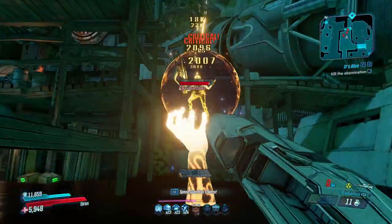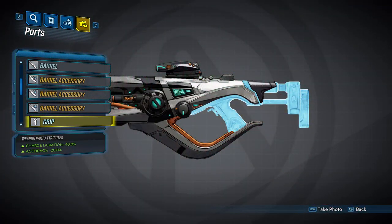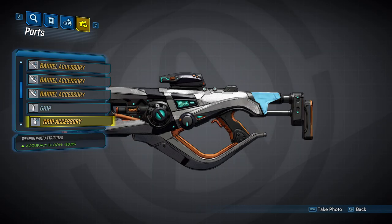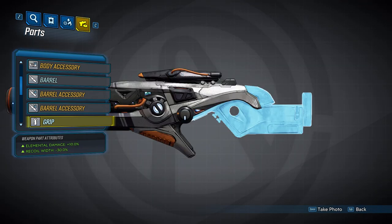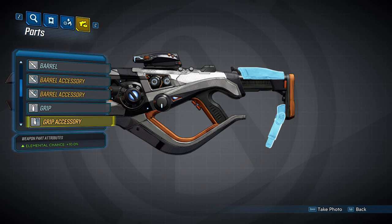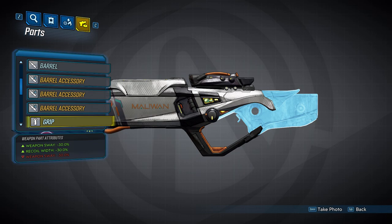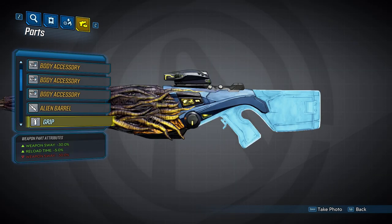Now we're going to take a look at all of the grips — there are seven of these, and some will have unique accessories. The first grip lowers charge duration by 10% and provides a 20% accuracy bonus; it can spawn with an accessory that decreases accuracy bloom by 20%. The second increases elemental chance by 10% and decreases recoil width by 30%. The third increases elemental damage by 10% and decreases recoil width by 30%. The fourth decreases weapon sway by 30% and provides a 20% accuracy bonus; it can spawn with an accessory increasing elemental chance by 10%. The fifth decreases weapon sway by 30% and increases damage by 5%. The sixth decreases both weapon sway and recoil width by 30%, with an optional accessory decreasing reload time by 5%. The seventh decreases weapon sway by 30% and decreases reload time by 5%.